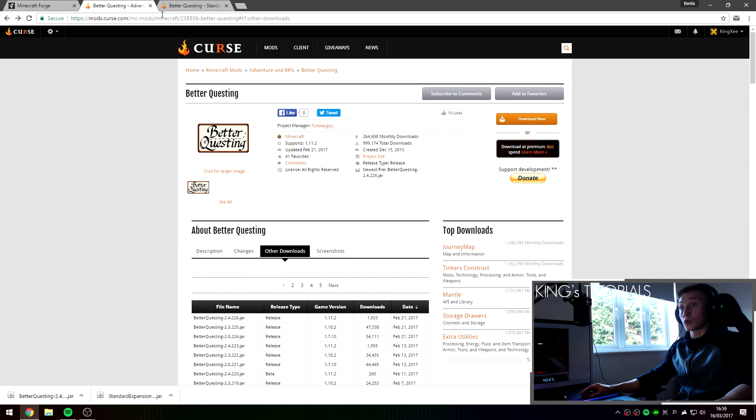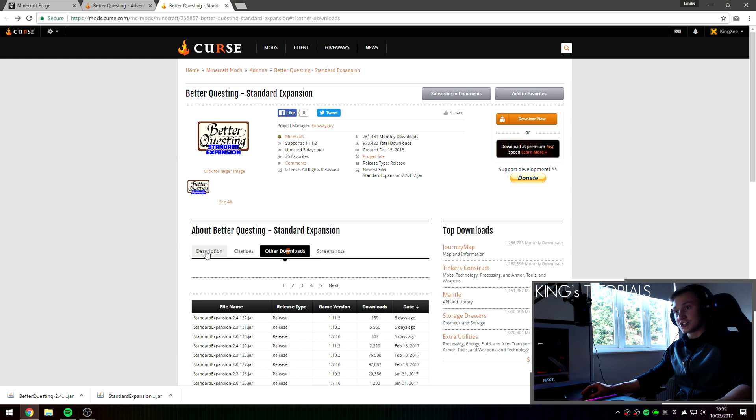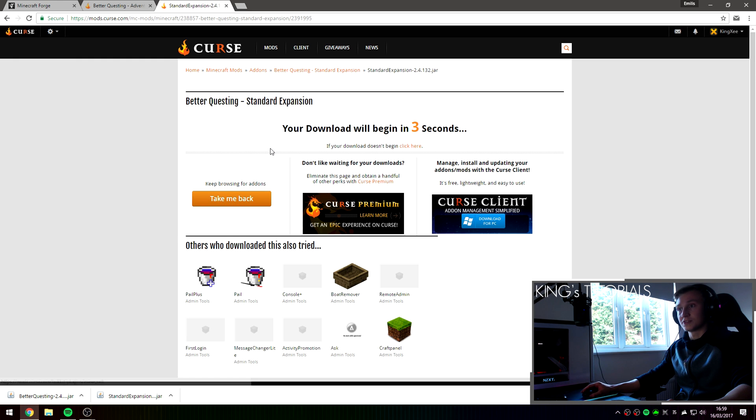Once you've downloaded the Better Questing mod, go over to the third link in the description down below, which should take you to the Better Questing Standard Expansion page. Once again go over to other downloads and download the latest version available for game version 1.11.2 — in my case it's version 132. Press on the file name right here and download this mod as well.